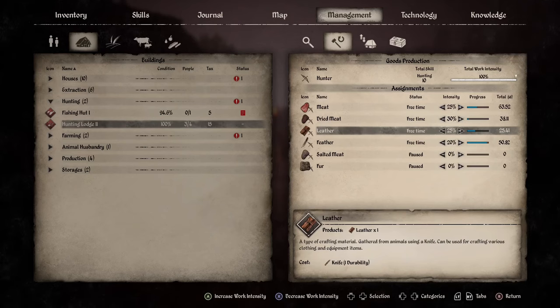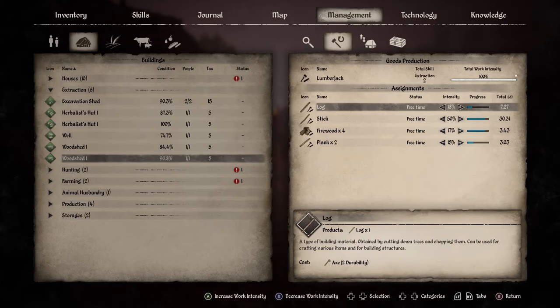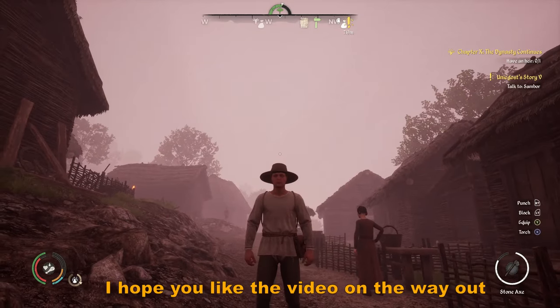Once you progress farther into the game, you can have your villagers gather the items you need to craft all three of these. It's better for you to craft them instead of having them do it, because you can craft it all at once instead of them crafting a certain amount per day — they can just make gathering the resources easier.